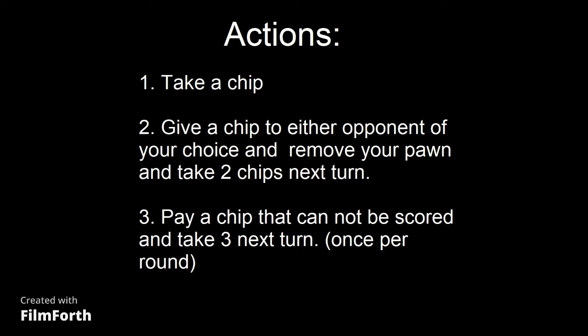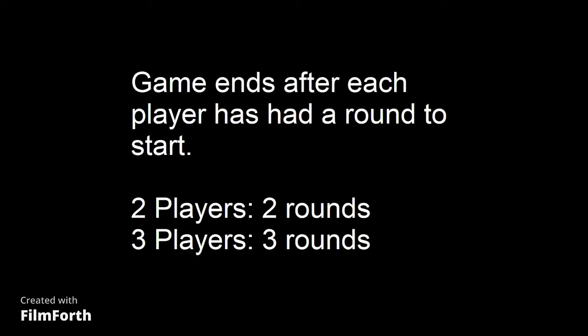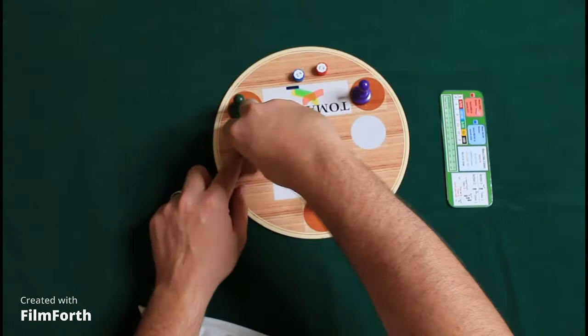You have three actions on any turn: you can either take a chip, give a chip, or pay a chip. The concepts of these three actions will be explained in the video. Depending on the number of players determines when the game ends — a two-player game ends after two rounds, with each player getting a chance to start a round.